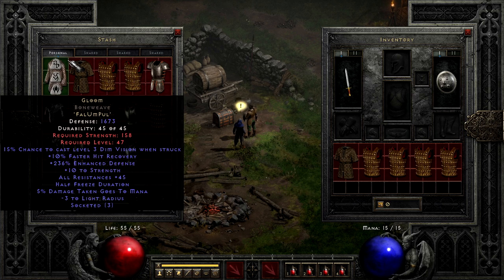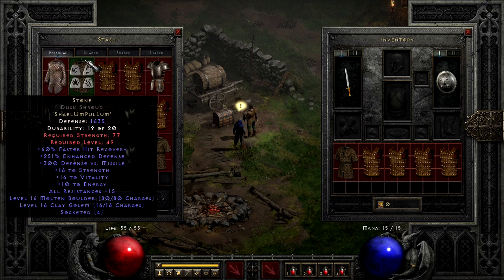Another similarly underpowered for the cost is the runeword Stone, costing Shael, Um, and Pul. It falls into a similar category as Gloom, in that there are cheaper armors that simply do it better. Stone is known especially for the high faster hit recovery it gives, but it mostly throws in stats, defense, and a little resist from the Um rune. The skill charges can be cute, but generally aren't going to be make or break for any build.